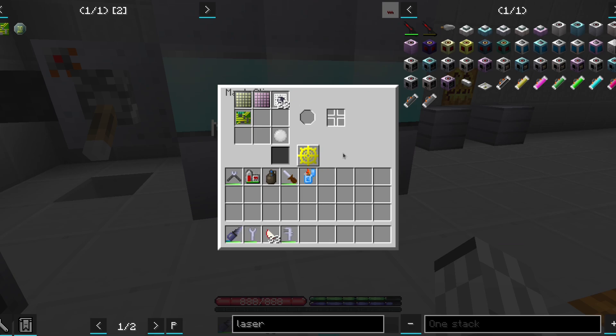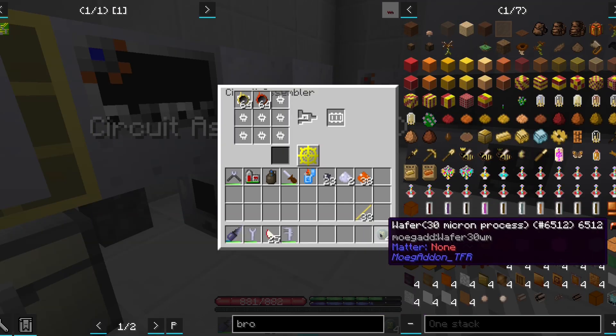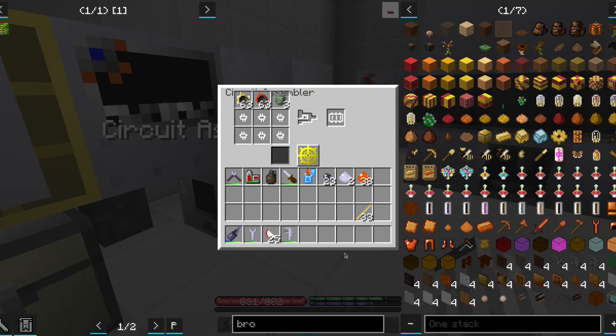We shall use our newly acquired masks to make some 30 micron wafers, which we shall place into our HV circuit assembler. And something is off.